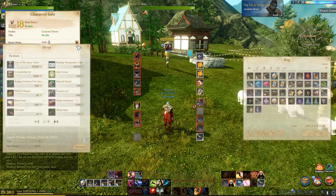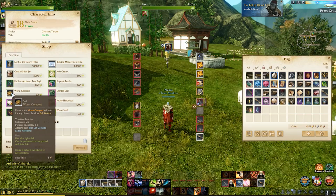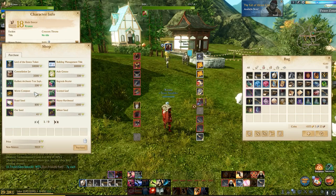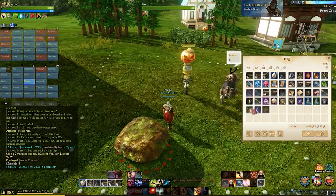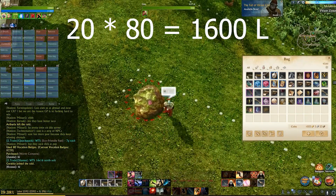First, you buy the worm mounds — or worm compost as they're technically called — from the vocation badge shop, which I access through my character menu. They cost 80 vocation badges each, and I can fit 20 mounds on a 16x16 farm, so that comes to a total of 1,600 vocation badges to fill one 16x16 farm.